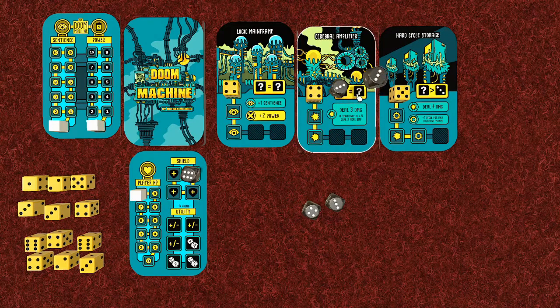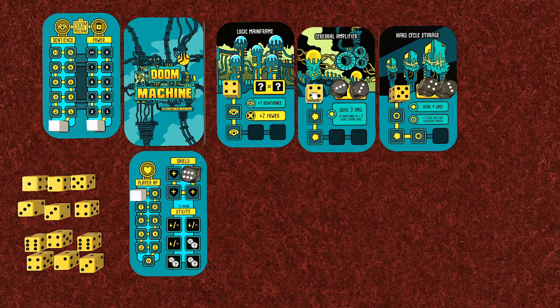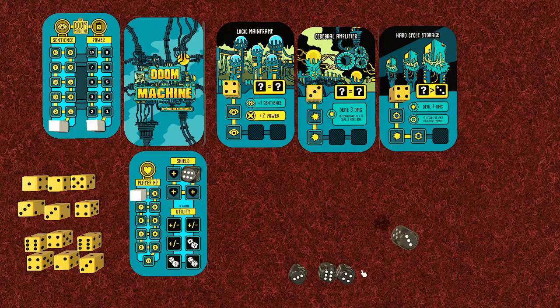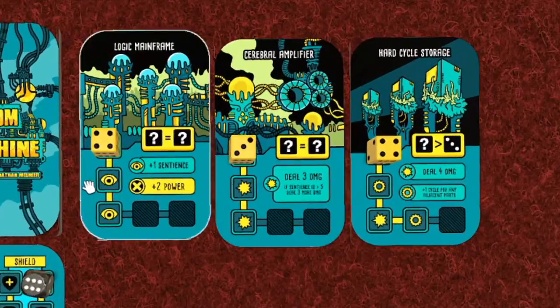So two dice the same go onto the cerebral amplifier, then one die greater than three - a four - and a three go on the next card, attacking those two. We count them down by one, so four becomes three and five becomes four. These dice are now used up.